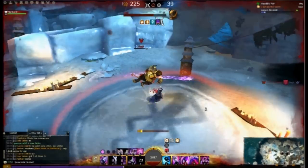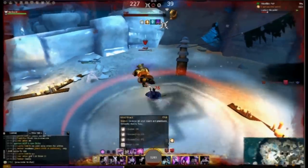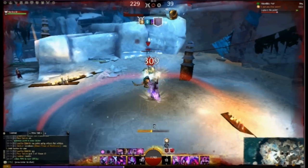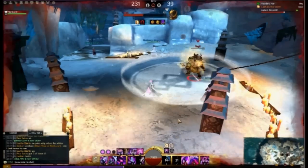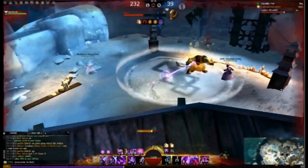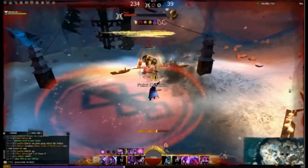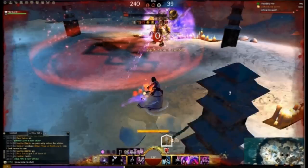So I forget about Distortion again — because why not? And I heal, because Warriors tend to stand up. And so he did. Yet again the same rotation: Scepter 3 to apply some confusion, then getting into Decoy and burning him with a torch. I've defeated him once, I will defeat him again.